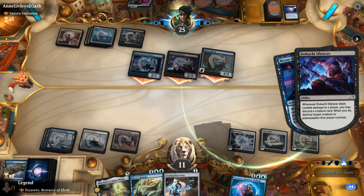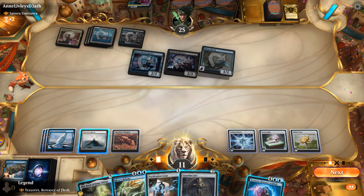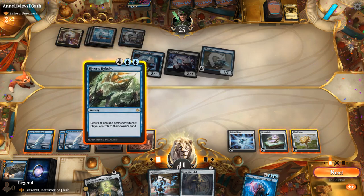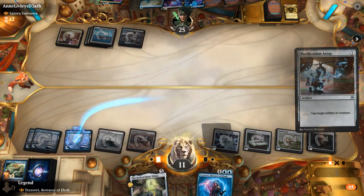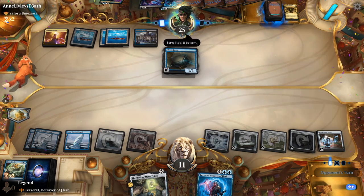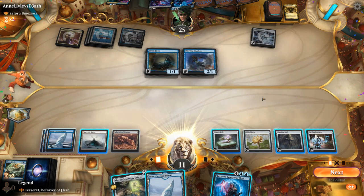Now we untap. Deck of Many Things could still get our Jin-Gitaxias back, and River's Rebuke can reset their board. We go for River's Rebuke — not enough for Deck of Many Things, but we can play Array plus Guardian Idol to leverage our mana advantage further. We watch out for Silencer using Ninjutsu again. Skydiver steals one of our artifacts — goes for Cold Steelheart.